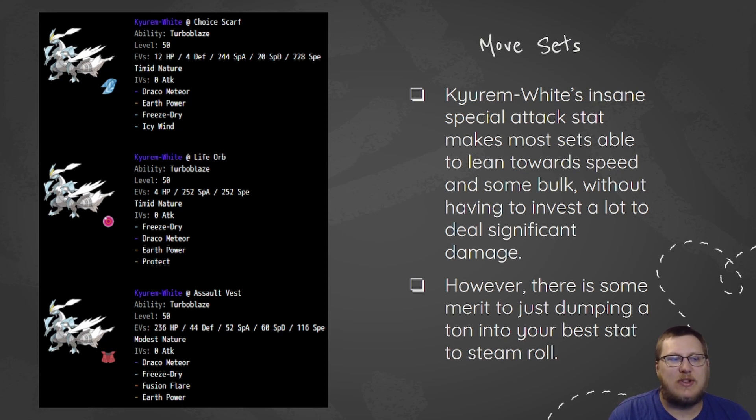As for the other two sets, Life Orb with max special attack and max speed is something you'd pair alongside Tailwind to try and outspeed things. Timid Nature, Freeze-Dry, Draco Meteor, Earth Power, Protect — super standard coverage.